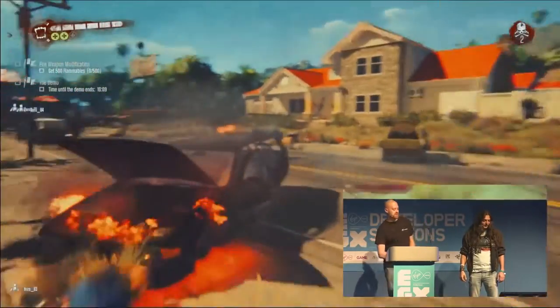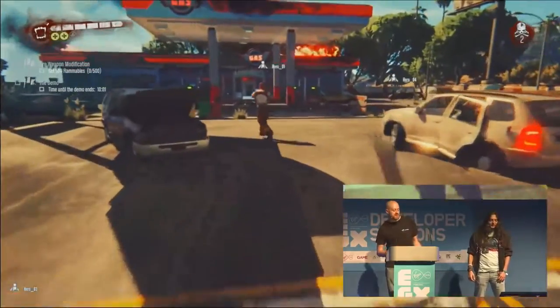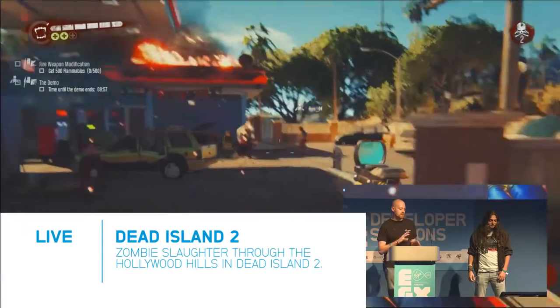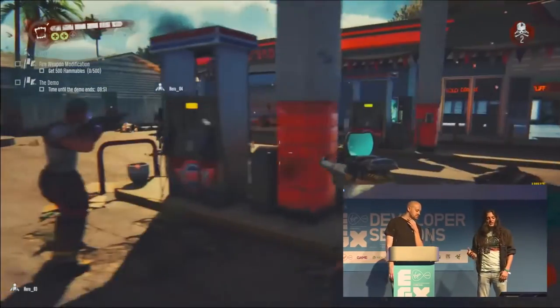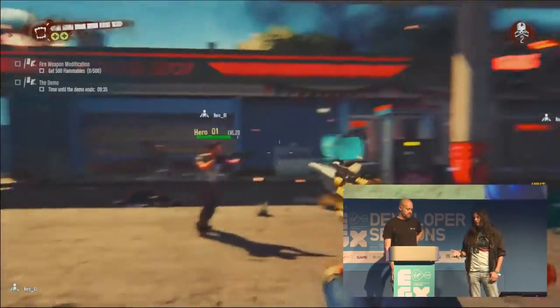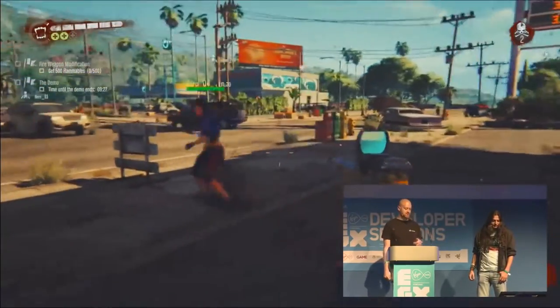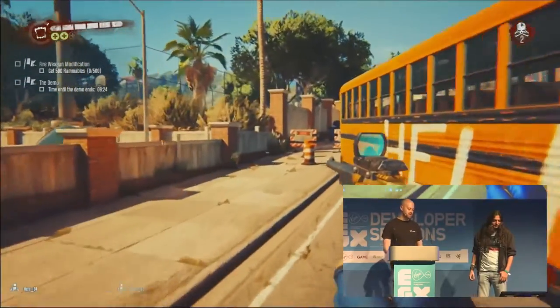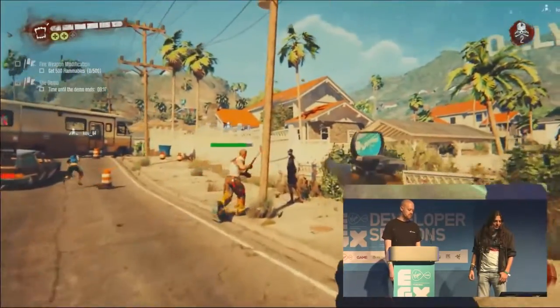In the real game the modding system will work a little differently. For the demo we made it nice and easy — you just pick up resources. In the actual game you're going to find recipe blueprints, find weapons, and craft the weapon that suits your play style. One evolution compared to older Dead Island games is that you won't need to find a workbench to do your crafting or weapon repairing. You can do it on the fly, though the world doesn't stop. Our buddy here collected gas from the gas station while the other two players defended him, and now he's got a really awesome flammable axe.